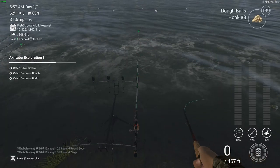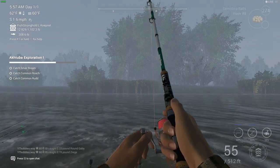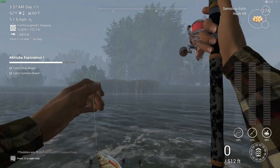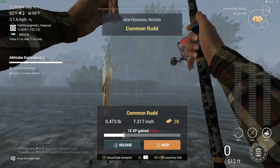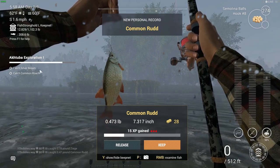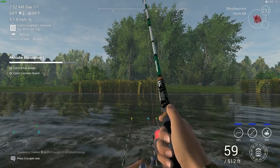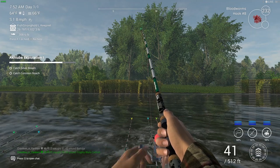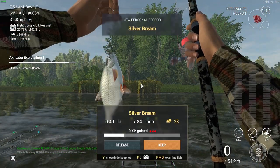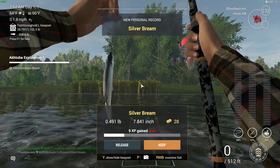We've got another fish on. This is with the semolina balls — I put that on in the hope of getting the silver bream, but we ended up getting the common rudd which we needed, so that was good. I'm still going to keep using those to try and get the silver bream. Fish on! This is with the blood worms. Don't forget to subscribe, turn notifications on, drop a like. Anytime there are updates on Fishing Planet we push them out as quick as we can, and we do live streams.